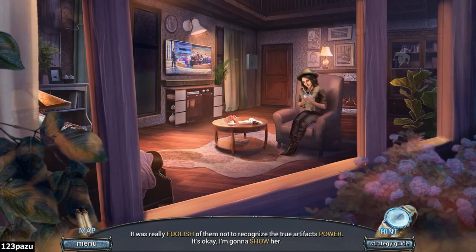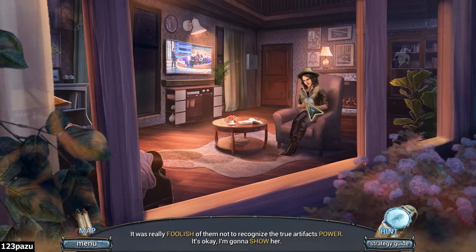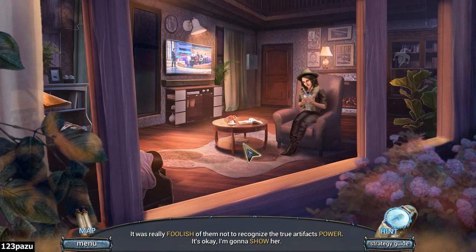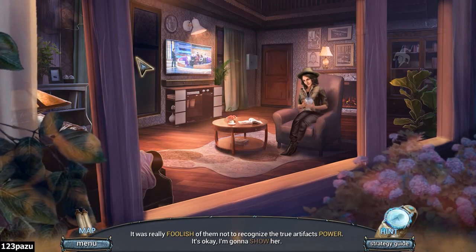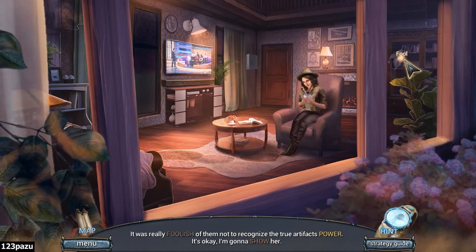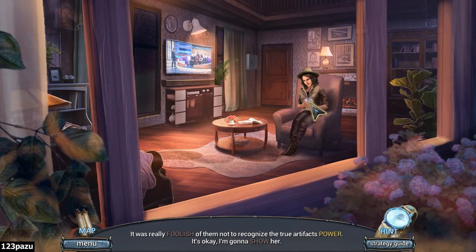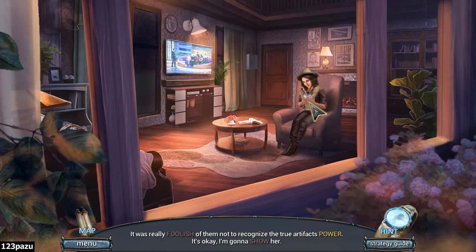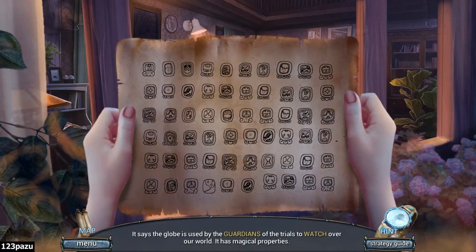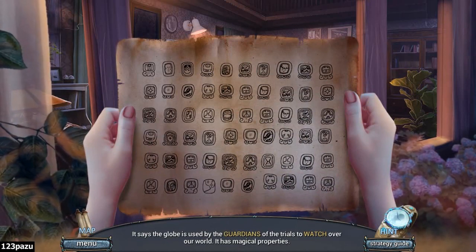What do you have in mind anyway, Rachel? Show her the power — then what? You wanna seize the artifact? You wanna steal it from her? Fusebox! It says the globe is used by the guardians of the trials to watch over our world. It has magical abilities!